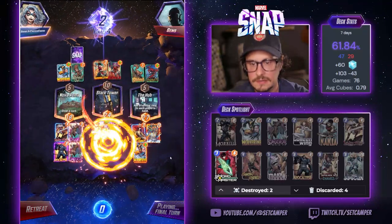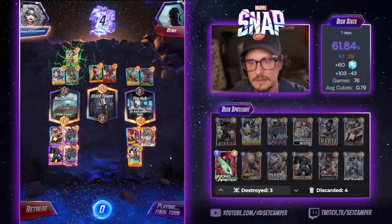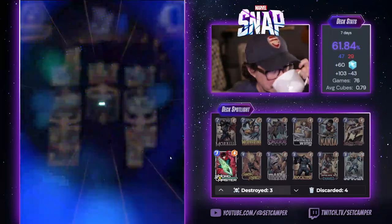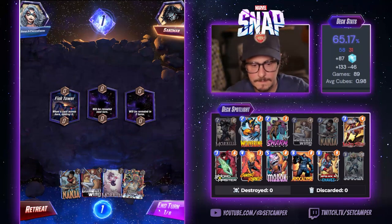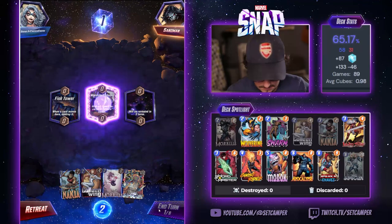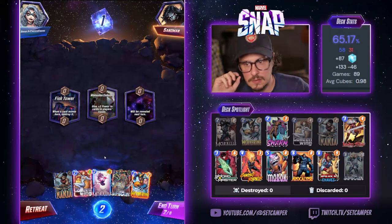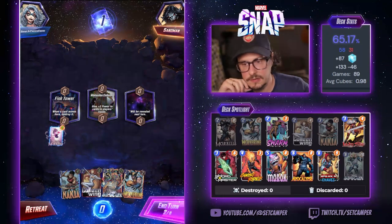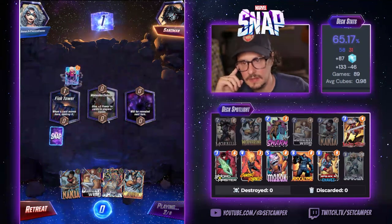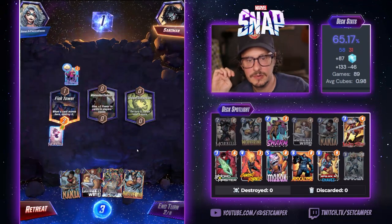Shang-Chi. Fine. You have another one? She-Hulk — that was good. Oh, I don't think so. I want a card to move here, so I don't want Polaris pulling him here. The Collector — that's a cool art. I'm not a big Dan Hipp fan, but I like that. Pretty cool.